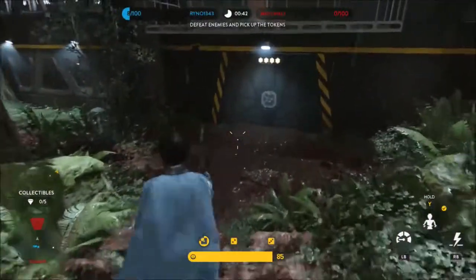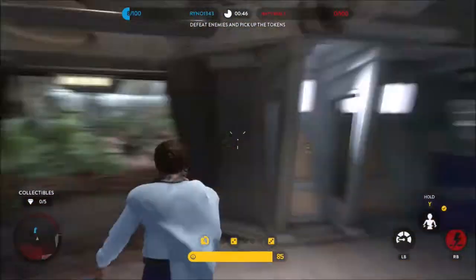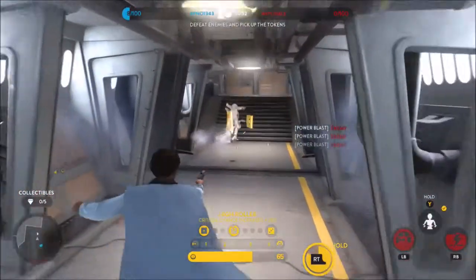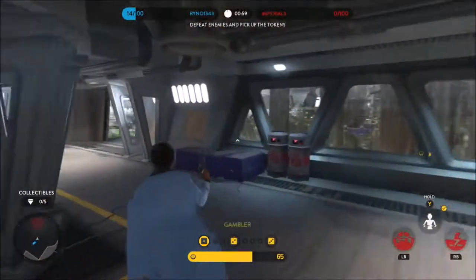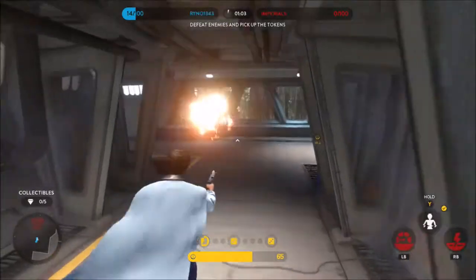The first ability is called Power Blast, which activates a power bar that when charged allows Lando to deal increasing amounts of damage up to six times the normal amount. This ability has a slight homing aspect and can be used to snipe from across the map. A good tip is to use the low power multipliers to take out stormtroopers in one shot and charge up for a very high damage shot on the villains.